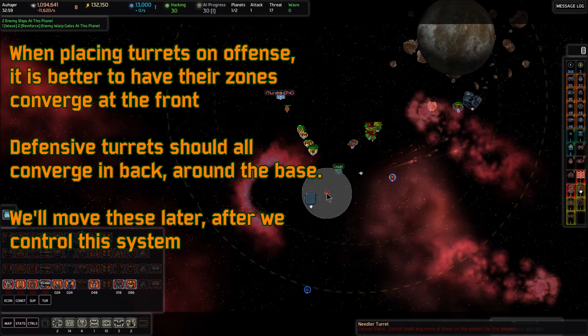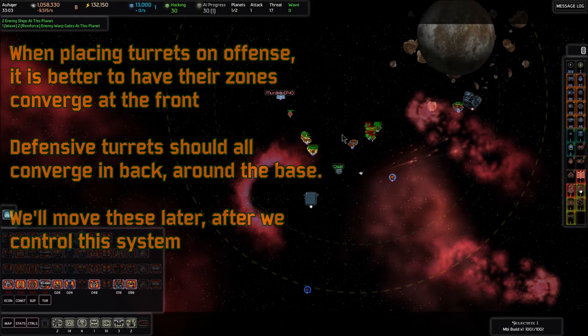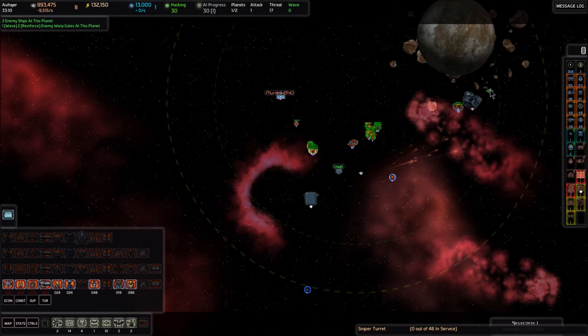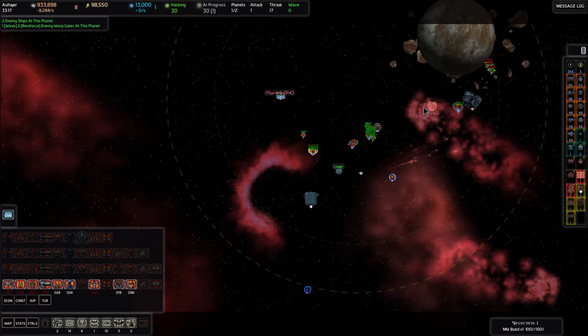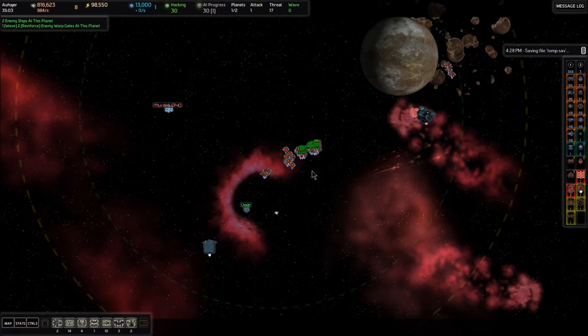Now those can all protect against enemies coming through these gates to attack me once I build my base over here and they're going to establish this forward beachhead. Remember, the enemy still controls this planet. Let's also go ahead and put a whole bunch of sniper turrets right back here. I'm alt-shift clicking and just holding it down and it'll just drop them out as fast as they can. Now that our turrets are all built and in the correct position, I'm going to select the hacker on the right side menu.